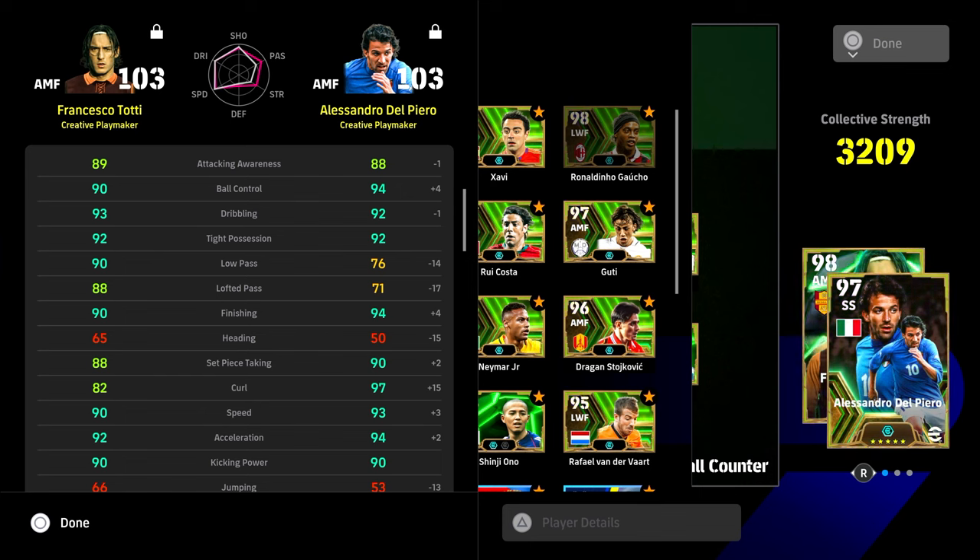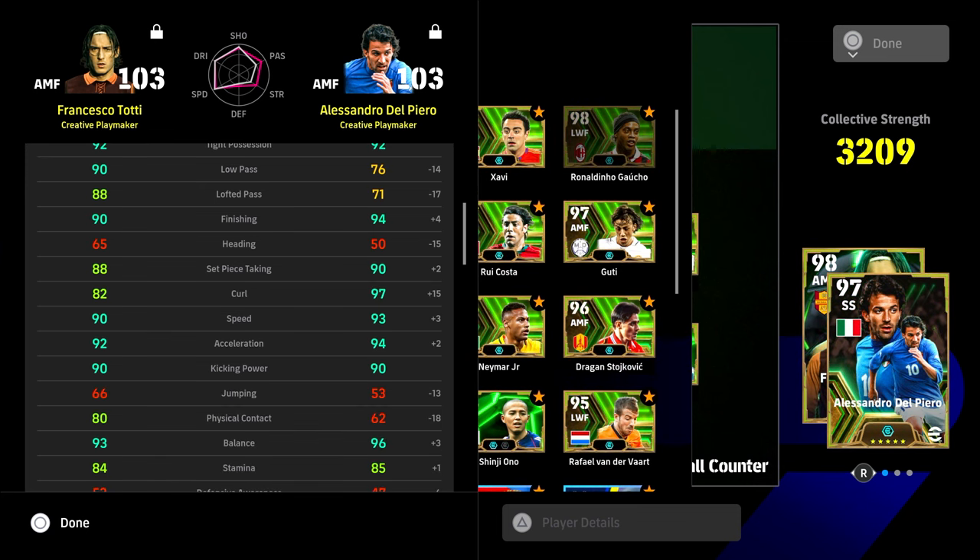I do feel like creative playmakers get a bit of a hard time in this game compared to hole players, but if you do play possession it can be nice. Some of the other playmakers you have here: Del Piero, Kaka, Guti, Neymar, Rui Costa, Xavi, Van der Vaart — this is how Totti compares.